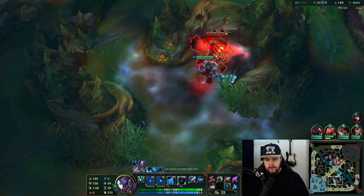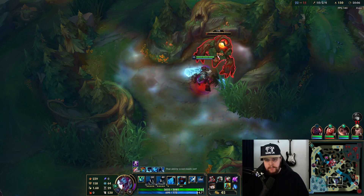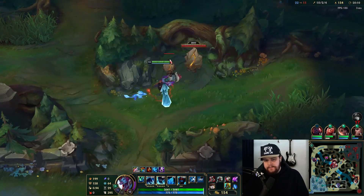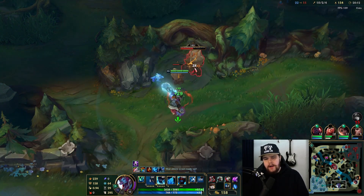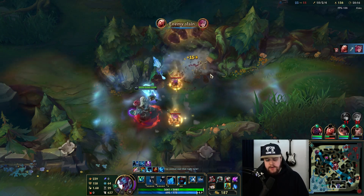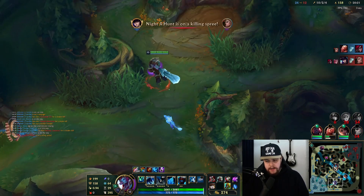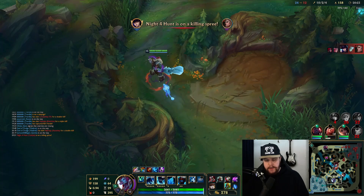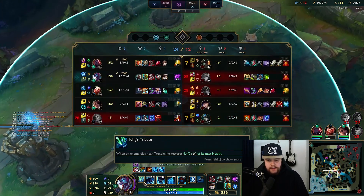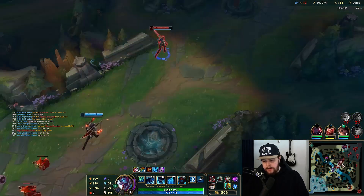The reason for Randuin's is Caitlyn goes crits and GP is a crit champion — that's two crit champions already, so it's instantly worth it. Could go Frozen Heart as well but they don't have that much attack speed based stuff, so the crit reduction is just great here. Tank items are purely based on what's good against the enemy team. If they have consistent magic damage you go Force of Nature or Spirit Visage, which is an amazing item on Trundle because it increases all healing.